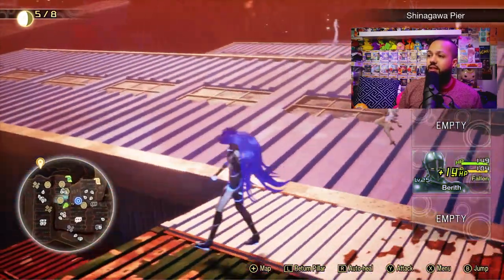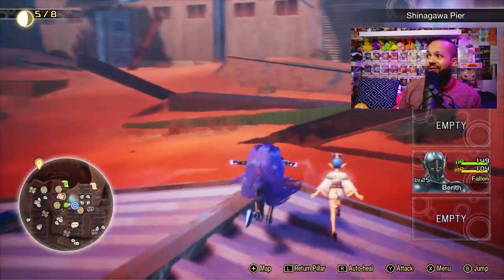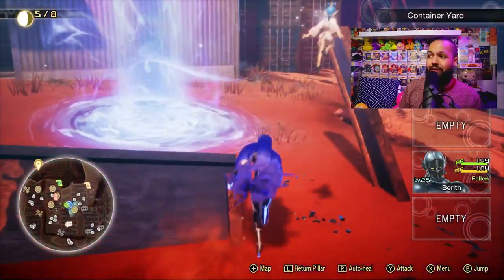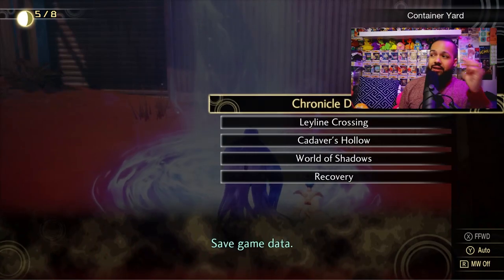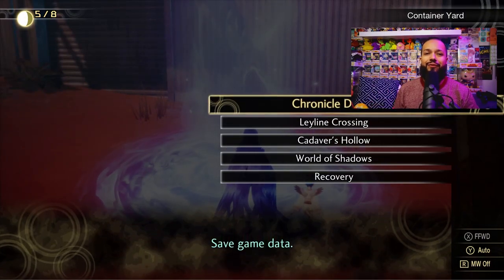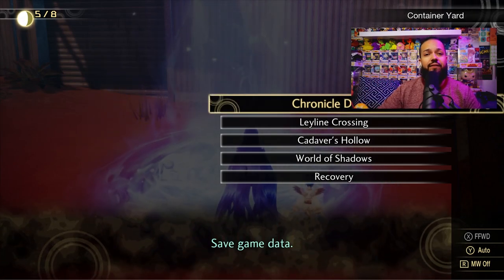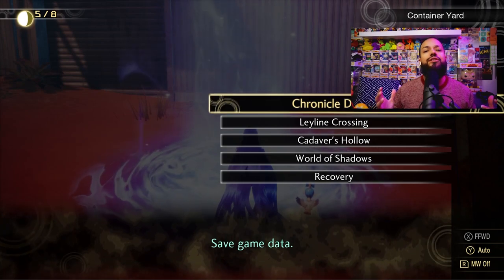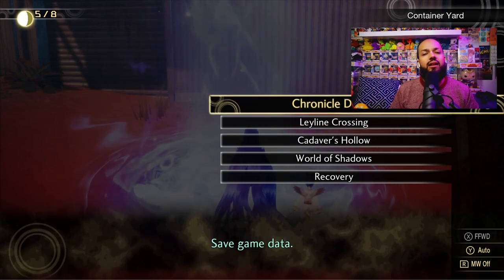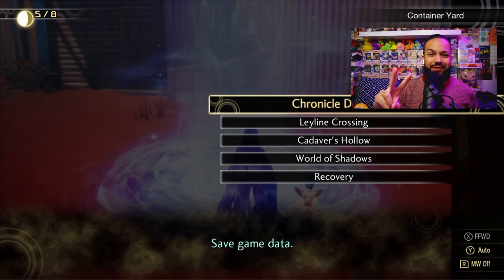So those are all the different ways to recover your HP and MP in SMT5. At the ley line founts, always make sure you're saving via the Chronicle Deeds. That's been all the tips for saving and recovery in SMT5 — I hope this video helped. If it did, throw us a like, subscribe, and have fun in SMT5. Peace out!